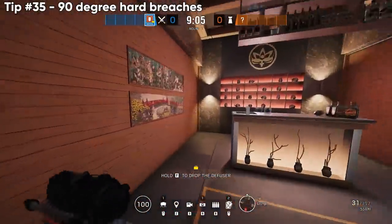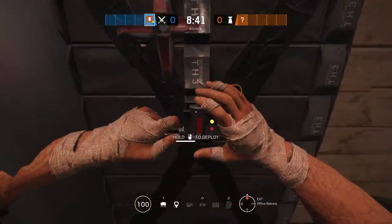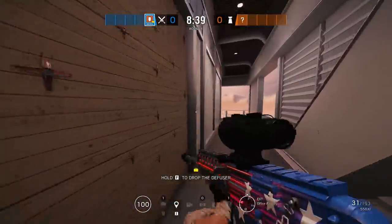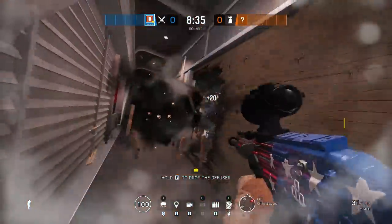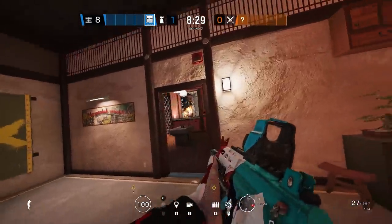Next, Macy J's big brain play — you can actually break 90-degree angle reinforced walls with a single Thermite charge. It's a similar concept to using it on a door next to a reinforced wall on Border, but this takes it to a whole other level.